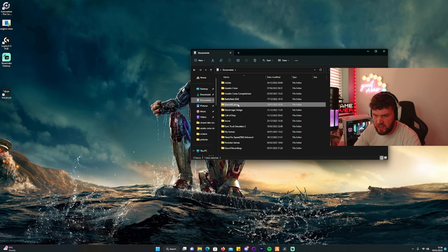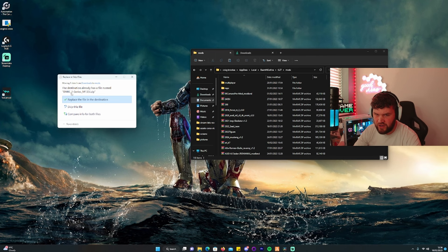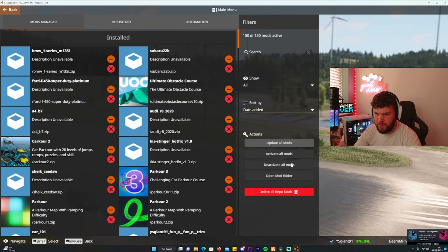Find BeamNG Drive in your documents and move the file there into the mods folder. Open up your downloads folder, cut the file, and paste it in. If you've already got it there, just replace the file at the destination, then open up BeamNG Drive and you should see your car once the game loads.